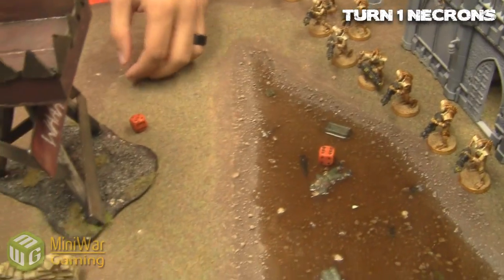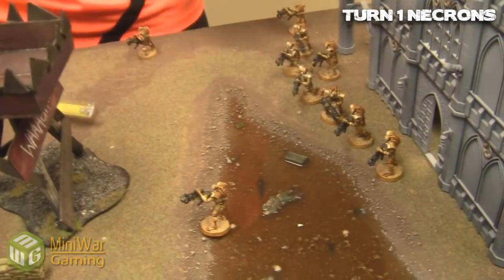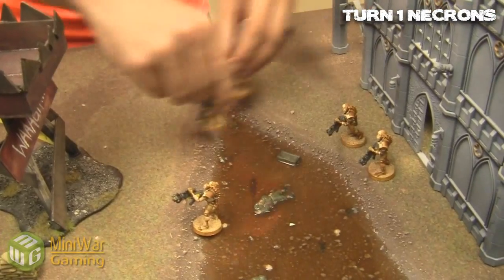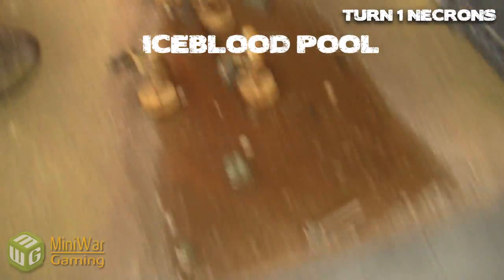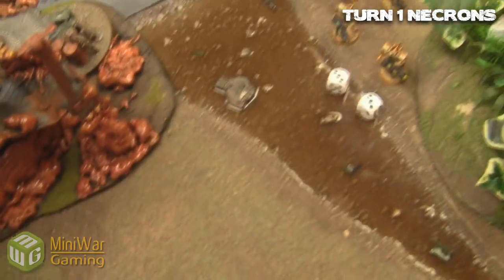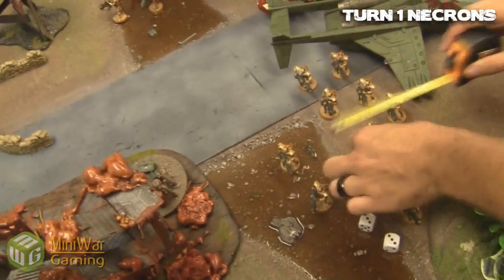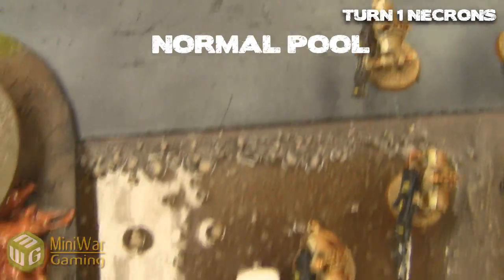Welcome back. In turn one Necrons — we'll have to see if it was a mistake giving turn one to Necrons. The immortals run right through the river and we've decided to use mysterious pools, so let's roll. It is an ice blood pool, so you get to reroll armor saves, and it's dangerous terrain, which he doesn't fail. You can reroll your armor saves if you have ended your movement or passed through it.